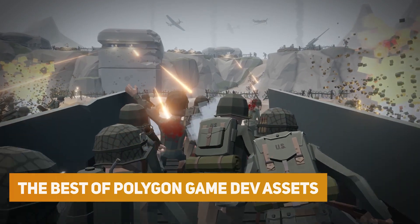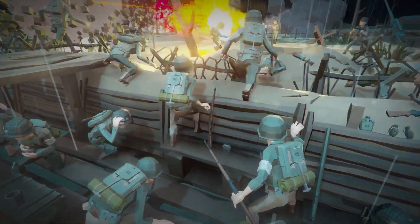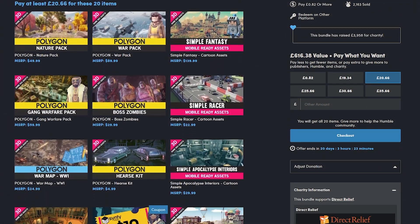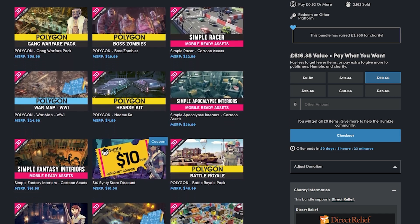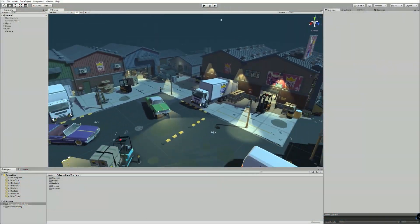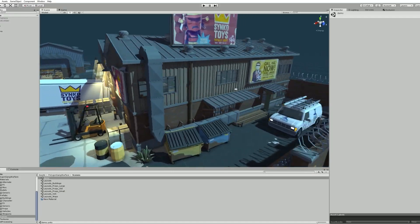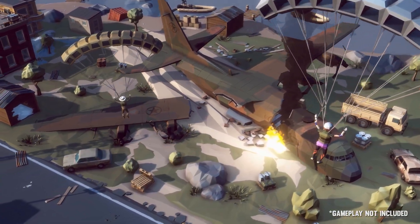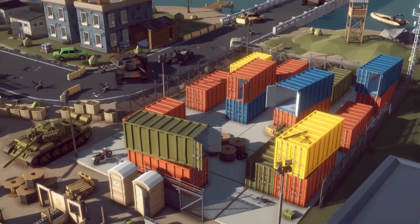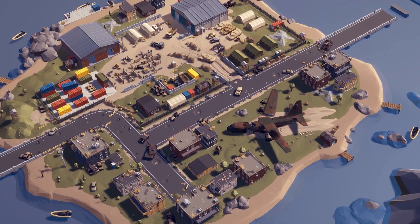We'll start off with a new bundle on Humble Bundle — it's the Best of Polygon Game Dev Assets by Synty. These guys are really popular on the Unity Asset Store and Unreal Store, and for around $24 you get all 20 different packs which include some of their massive packs covering nature, war, cartoon, gangs, zombies, cartoon assets, lots of cars, stuff for battle royals, dungeons, weapons, simple stores, and even a $10 off coupon for their actual website.